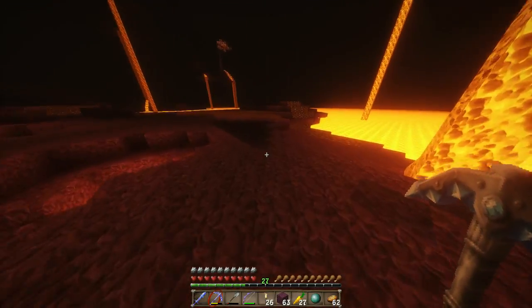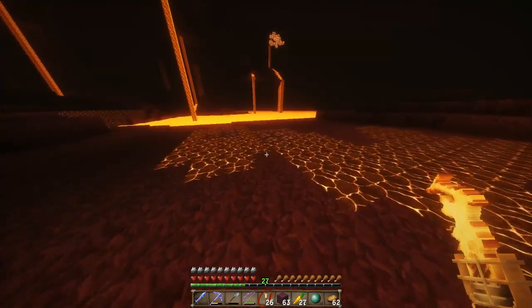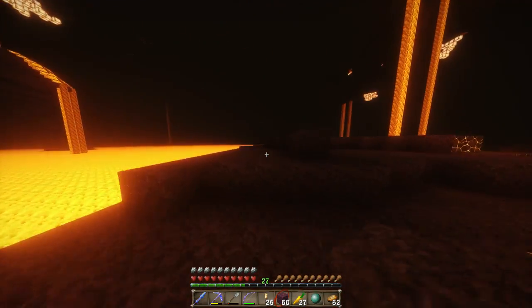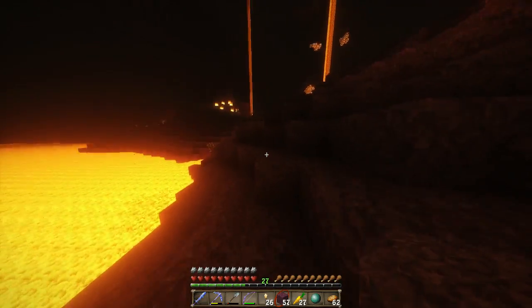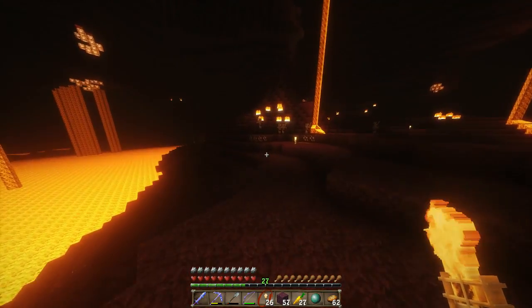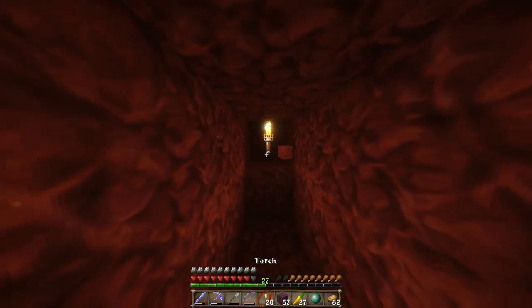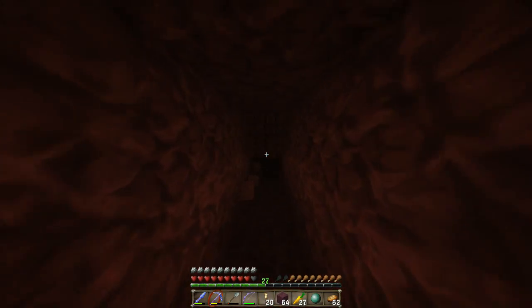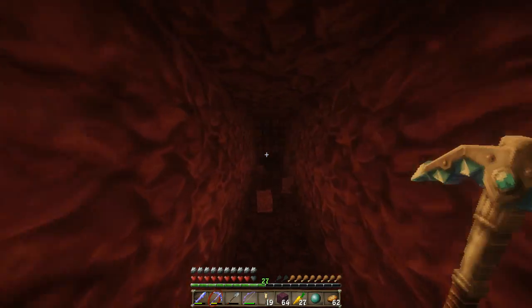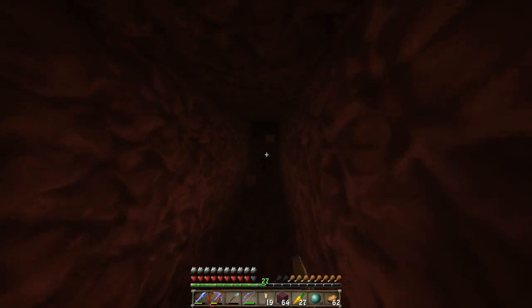These magma blocks — can you get magma cream out of them? No you can't, that wouldn't make sense. There's a lot of it around here. Still haven't found anything, haven't gone much farther. Nothing is trying to kill me so that's good, I'm not complaining. Being careful not to fall down. That's why I'm staying a good distance from edges when mining — so I don't fall into anything. It's really nice to have a diamond pickaxe, mines through quickly.